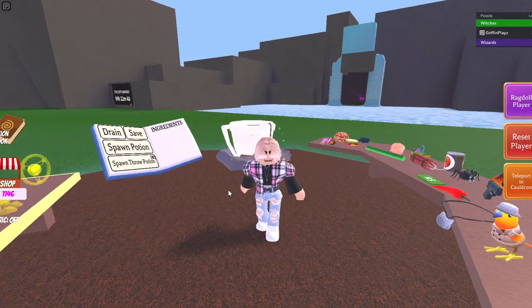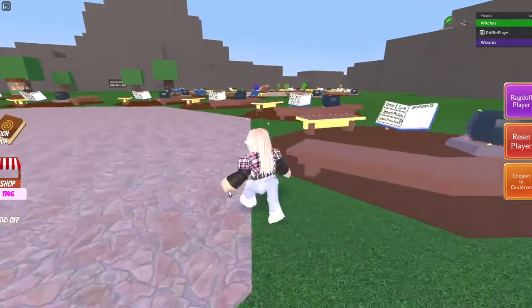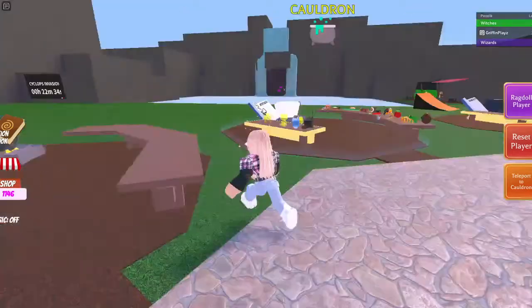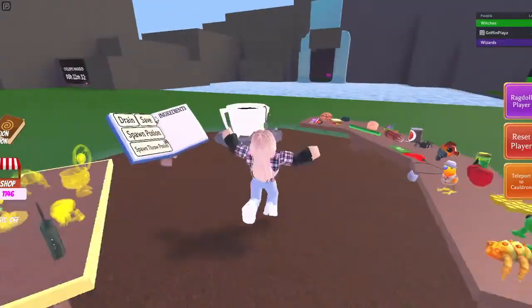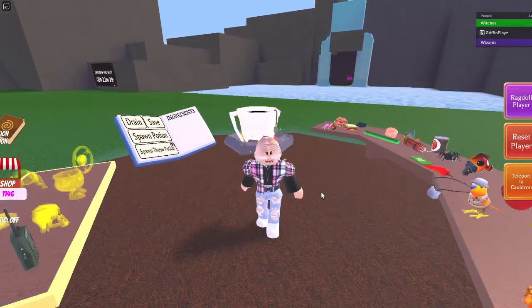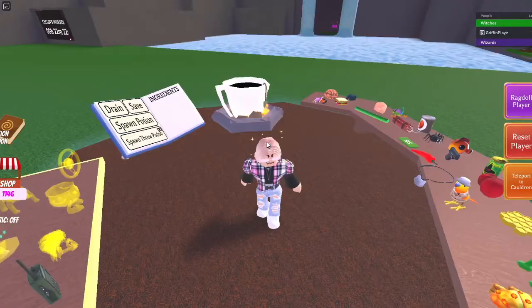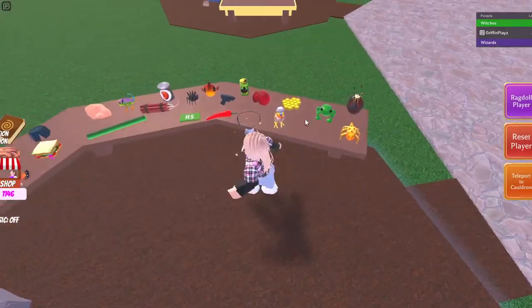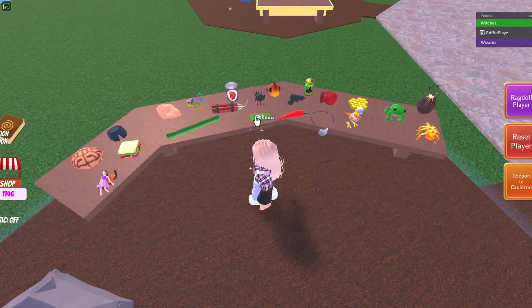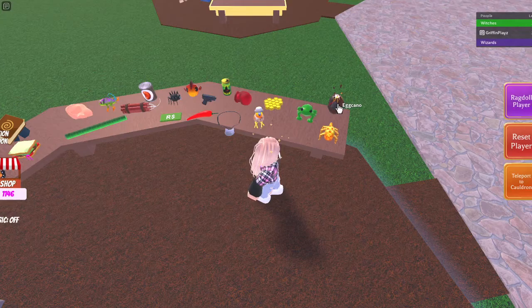Today I'm going to be showing you a potion I use to defeat the bosses. There's events that happen: the volcano event and the Cyclops invasion. The Cyclops invasion is Mr. Rich, or if you're lucky, Mr. Mega Rich. I've only had him about four times. The Cyclops event gives you the eye and you can trade that in for the Roblox item. The volcano event gives you the egg kano.